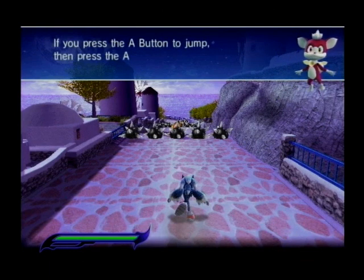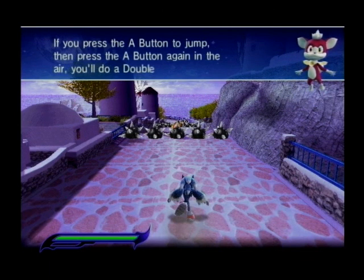If you press the A button to jump, then press the A button again in the air, you'll do a double jump.